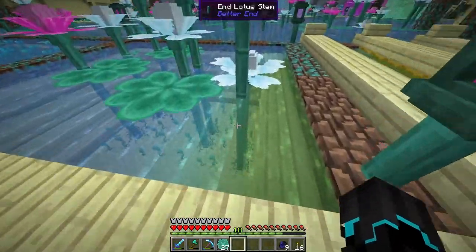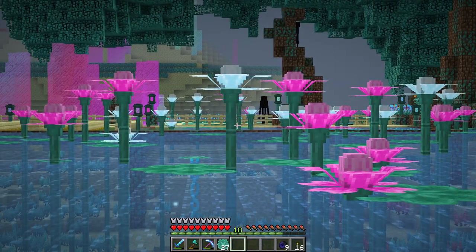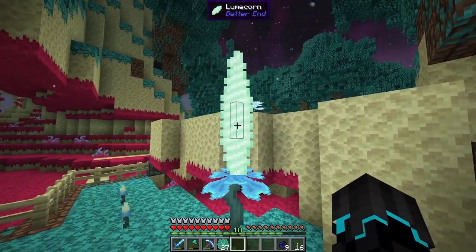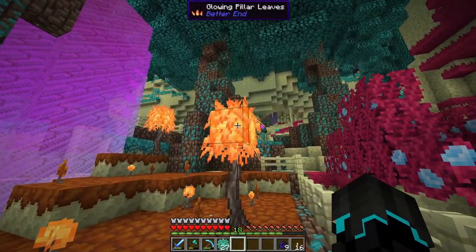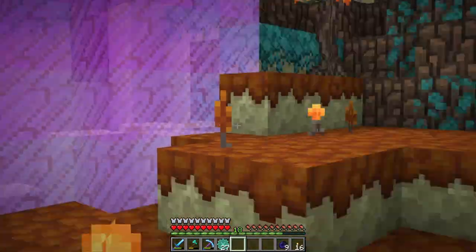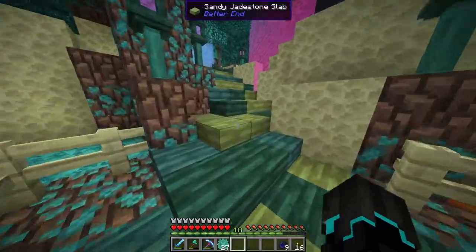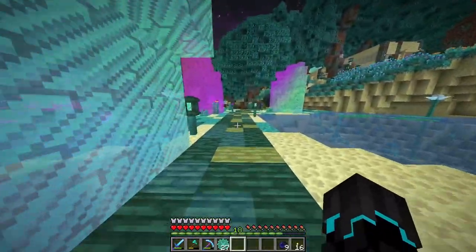I will harvest this later because it has to be done with an axe and we have stuff to do. Not only did we expand the farm over there, we also built a little farm over here and this thing has grown. The loom corn has grown, the glowing pillar leaves have grown. These haven't grown yet - I think they have enough space to grow. I haven't been out of the world very much since the last episode, so things haven't had a proper chance to start growing.